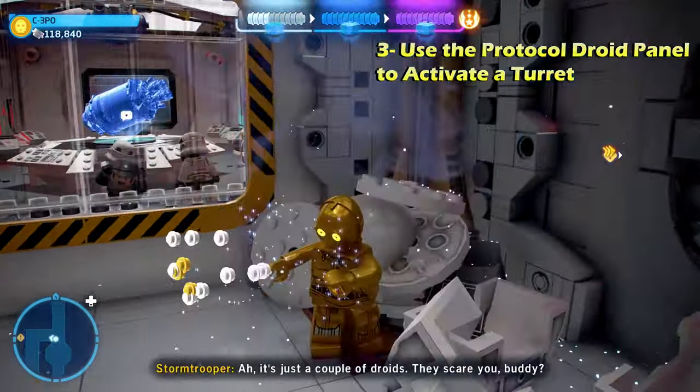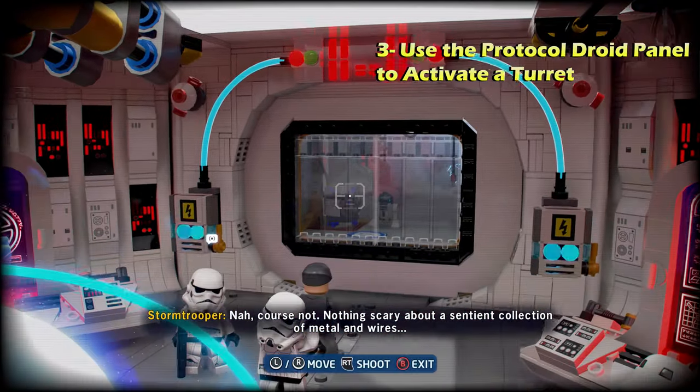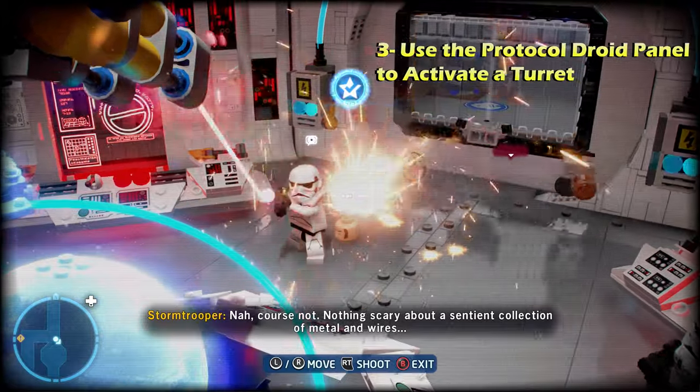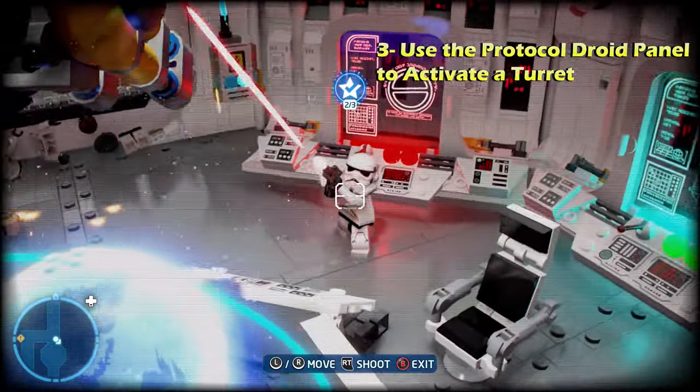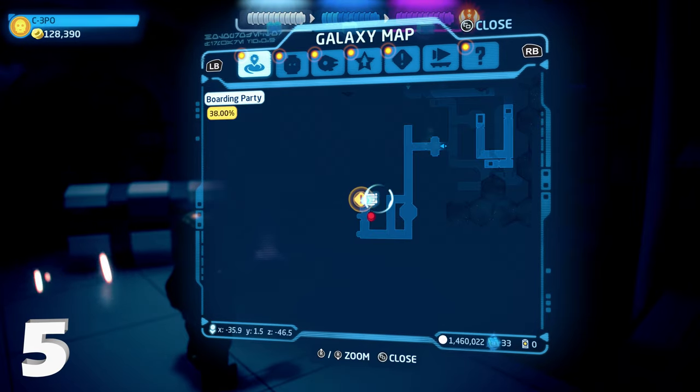Skipping ahead to later in the level when you're controlling C-3PO and R2-D2 — there's going to be a C-3PO panel and an R2 panel. Use the protocol droid panel and activate the turret option, then shoot some of the stormtroopers with that turret to get challenge number three.